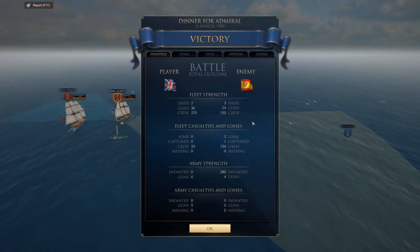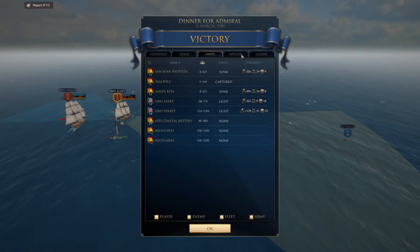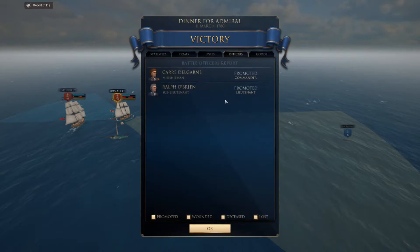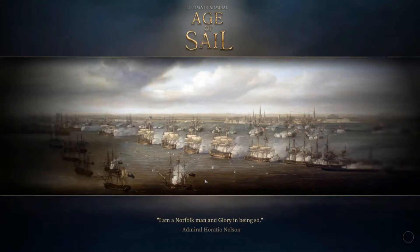Let's see what we got here. We had two versus three — we had 30 guns to their 24. Sunk two, captured one. We lost 33 crew, they lost 134 crew — so that's pretty good. Captured the Santa Rita — I didn't notice that, I should have checked my victory screen. Captured Walpole too, so at least I got one of them. We got some officer promotions and a few guns.